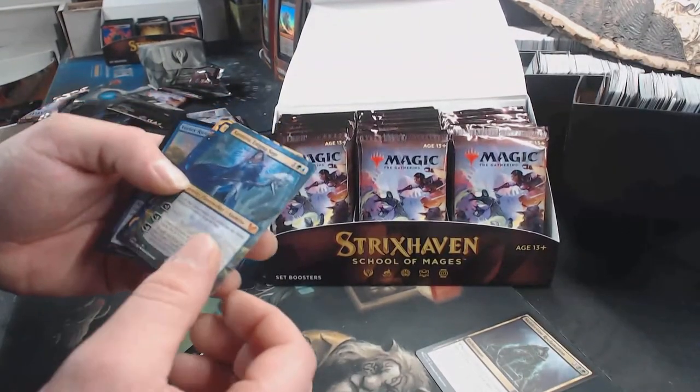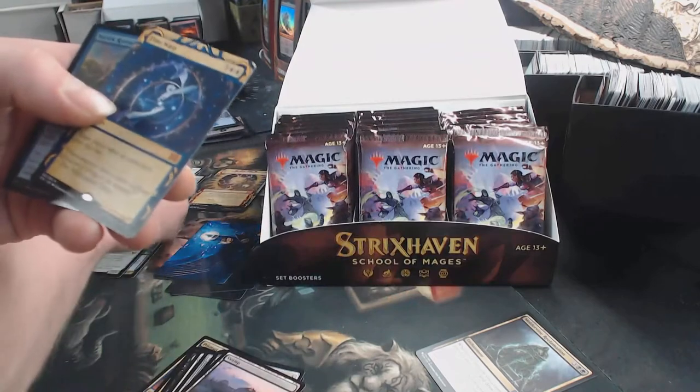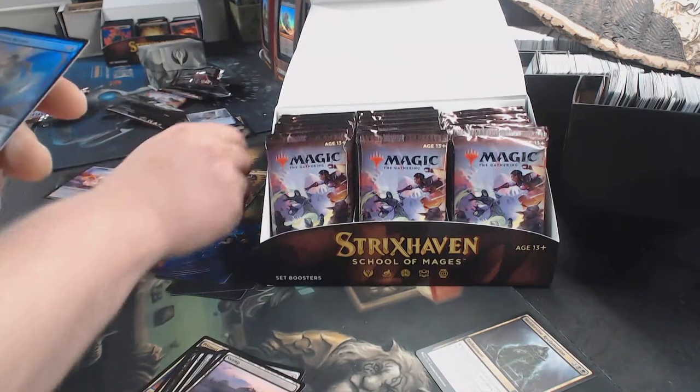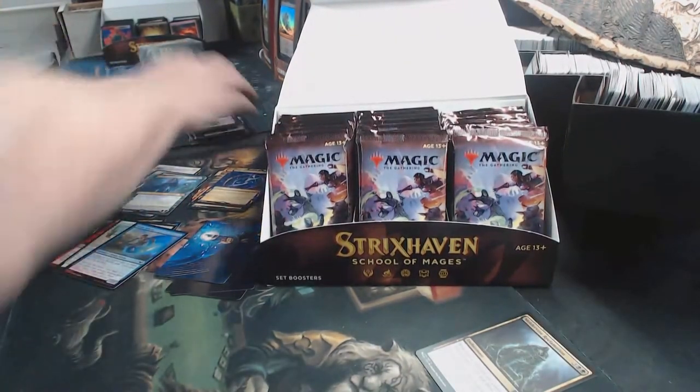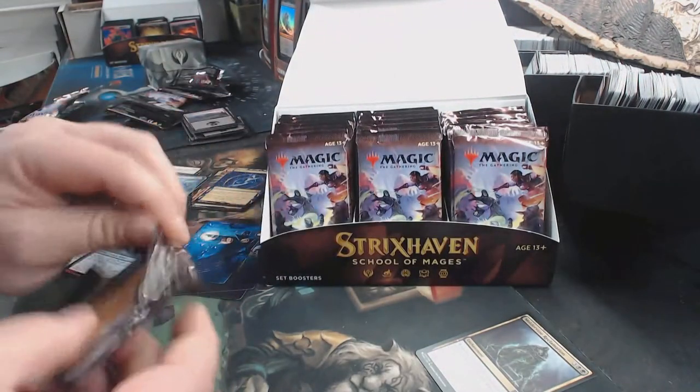That's a Full Art Kazmina — it's a beautiful card. Time Warp — that's a beautiful archive right there. Vortex Runner. I really like these Mystical Archive cards.